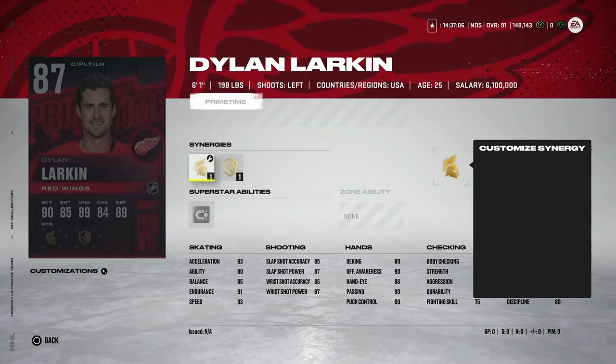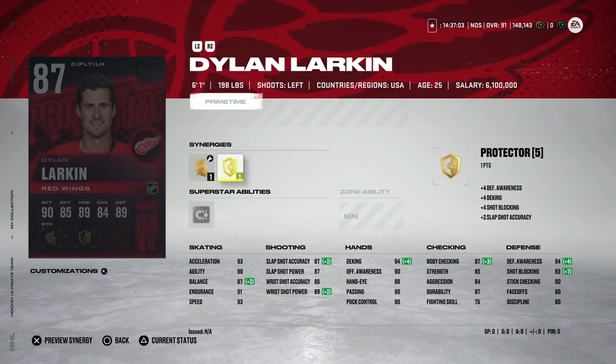We also got this 87 Dylan Larkin, and honestly Larkin cards are some of the best non-master-set, non-X-factor cards you can get. 6'1", good size, 93 speed, 93 acceleration, 90 agility, his shot is in the high 80s, hand stats are all above 90, body checking gets up to 87 with Gladiator, and his defensive awareness is at 94, stick checking at 90 — a very well-rounded card. You can play him on wing or at center. For anyone looking for a cheaper option who can't afford the 100k-plus cards, this is a very good one. He's probably going to go for much cheaper than that but if you're in the 50k–60k range, this is a solid pick.